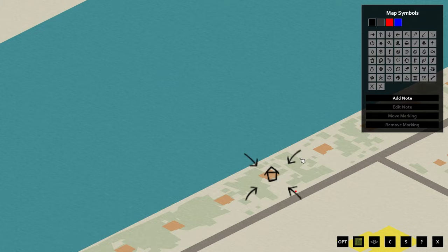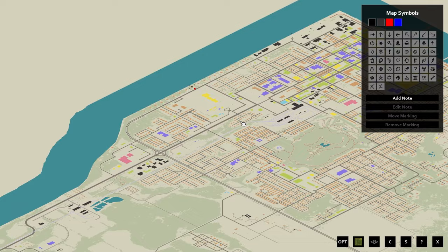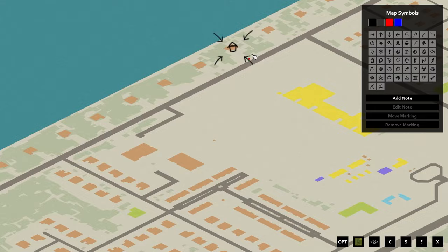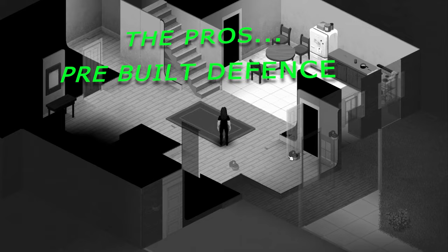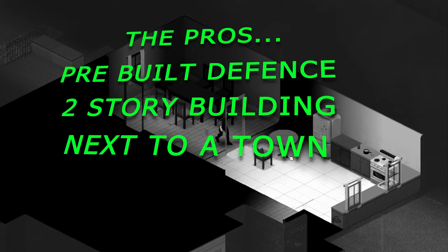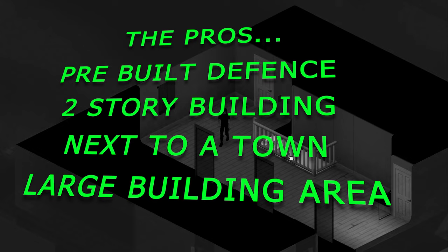The next location is a house on the northwestern side of the outskirts of Louisville. There are many choices of houses on this street, but I like this one because it has a little dock at the end of the garden. The pros: this location has pre-built defenses. Like the other locations you will have to secure the front, but also don't forget the back fence doesn't go all the way back, so you will have to finish that too. The building is a two-story so you'll be able to fully secure the upstairs. This location is also right next to Louisville, so there will be plenty of loot, and it has a large building area to expand onto — ideal for an outpost or a semi-permanent base.